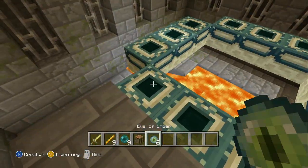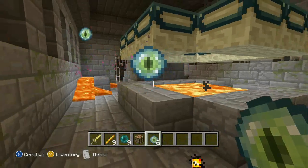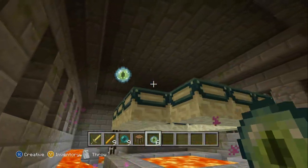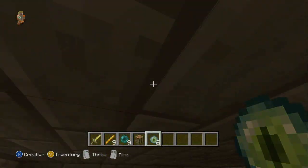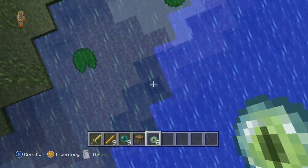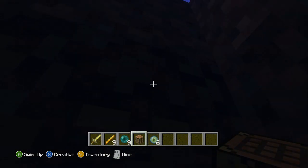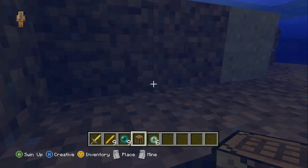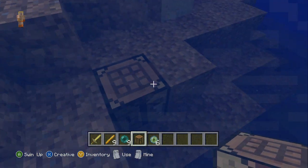Watch — come on, get in there. Maybe you gotta be underneath. No, it's just going to float. See? Nothing. I was extremely disappointed. The only thing the Eye of Ender is for is — wait, we should probably close that up with the crafting table. Okay, there we go.